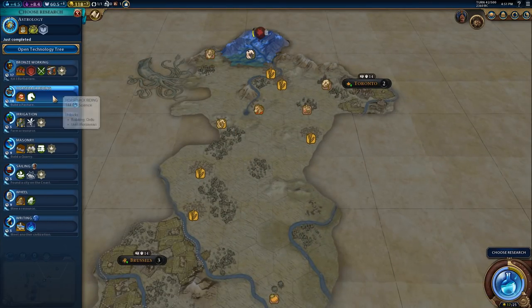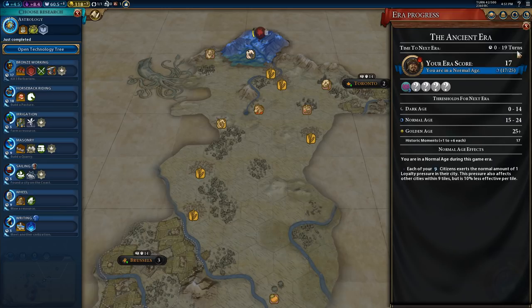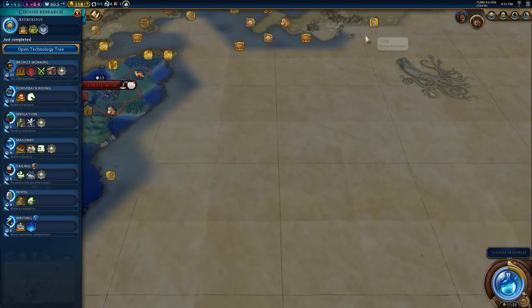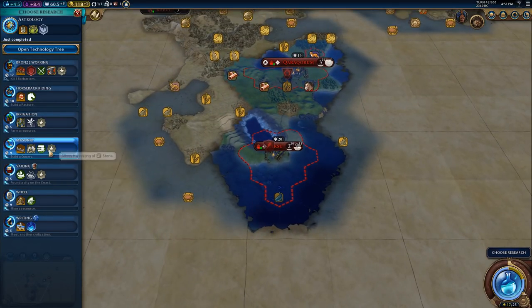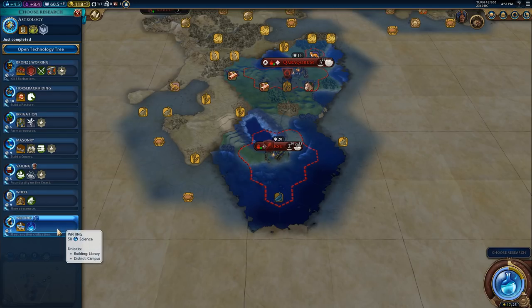Let's choose research and start grabbing some of these - five turns each. What have we got left? Between zero and nineteen turns. We know we'll have ten turns when it tells us. It would be handy to get the fishing boats here, so let's get sailing first.